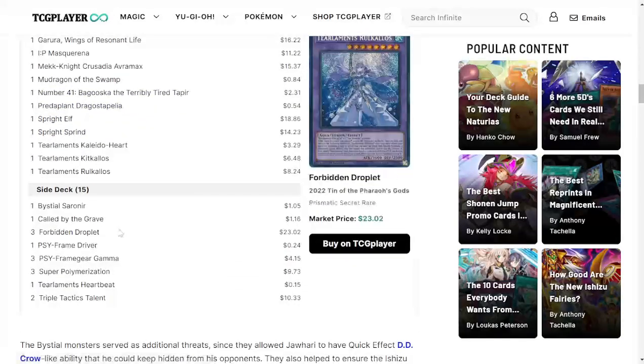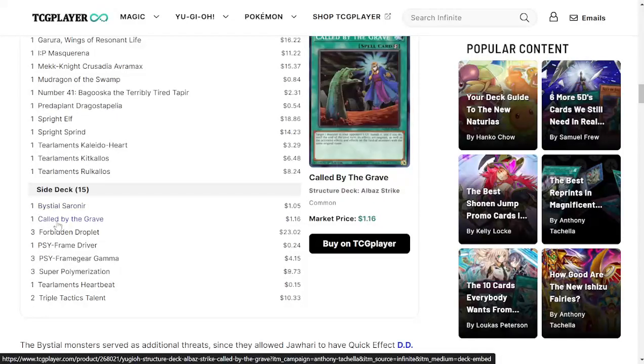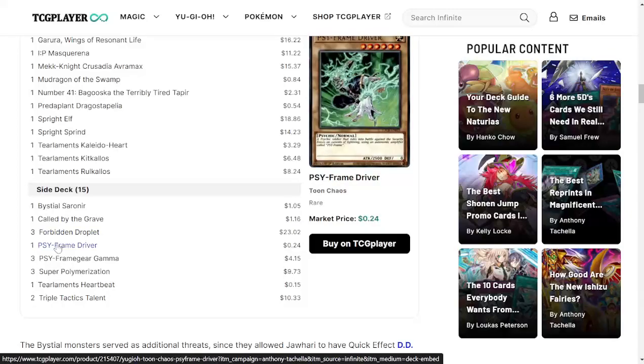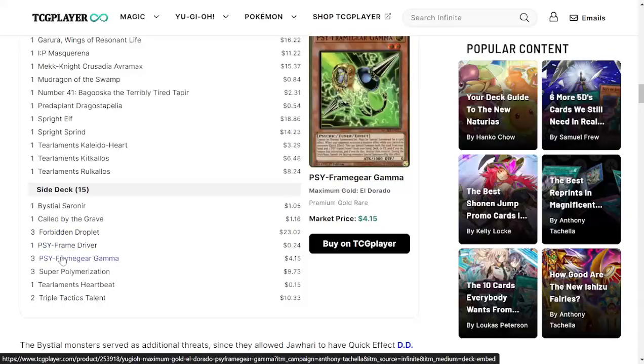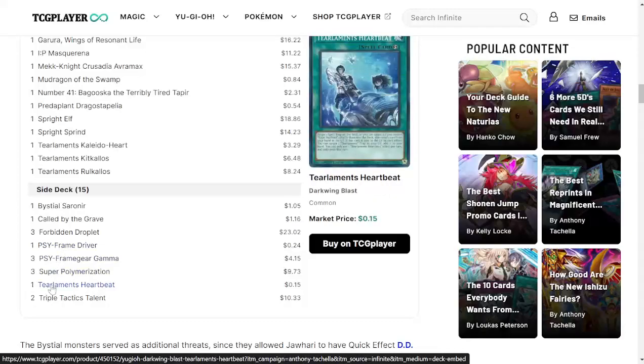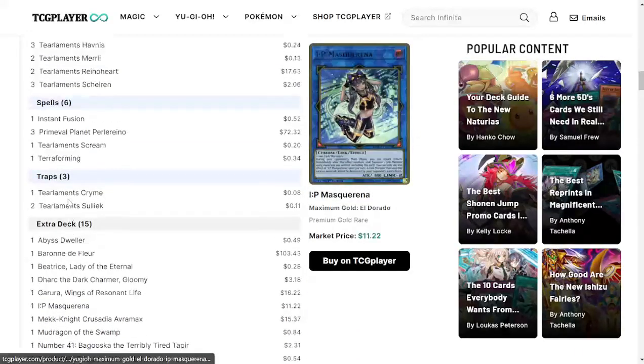For the side deck, there has to be Super Poly in here based on what I see in the extra deck. One Saronir — an extra one — one Called by the Grave, three Forbidden Droplets, one Psy-Frame Driver, and three Gammas. You see this combo a lot these days. Three Super Polys, one Heartbeat, and two Triple Tactics Talent — very good reprint, honestly, it's a lot more affordable, although I think it's a little too expensive for me still. Overall, this is pretty solid.